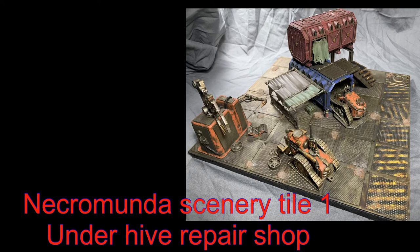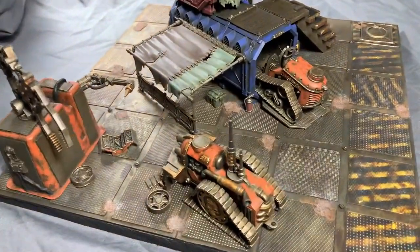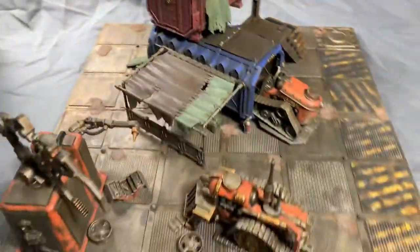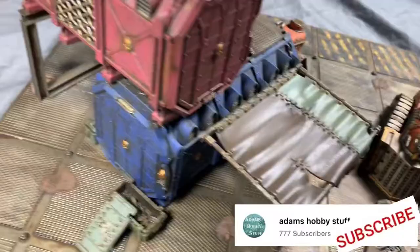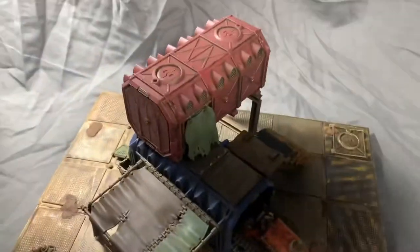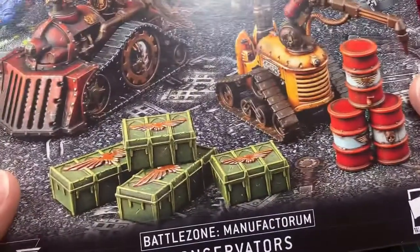Hello, welcome to the channel and thanks for watching. In this video I'll take you through how I've made my first Necromunda scenery tile. This is going to be a series of tiles linked together to be kind of an underhive delivery depot — going to do a train station, a loading dock, that kind of thing. This is representing the repair shop that would be around there, repairing damaged vehicles. This is not quite the complete tile because I'm going to do some final detailing and merging when all the tiles are done.